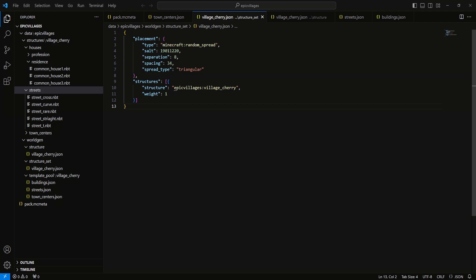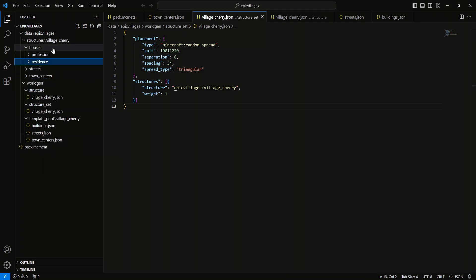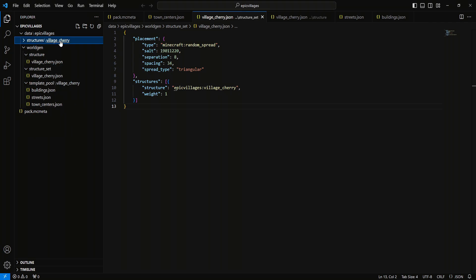Here we are inside VS Code. I've already copied house_2 and house_3 into our residences folder, and inside our streets folder I've copied in street_rare. We went over how to get to these files in the last episode. Today we do need to actually make a rares folder for our rare structures, so inside the structure folder — with village_cherry selected — we're going to create a new folder called rares to hold all the rare structures, and inside that we'll create another folder called buildings.